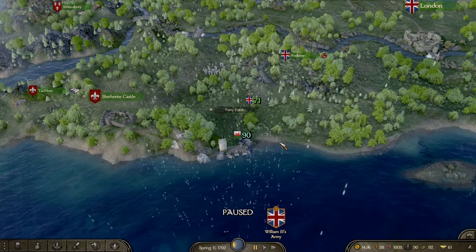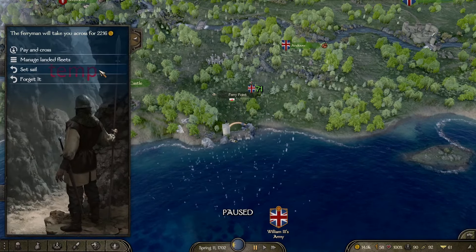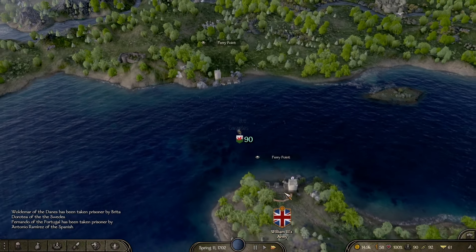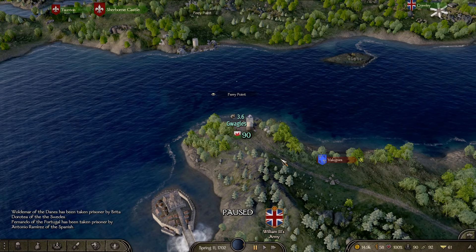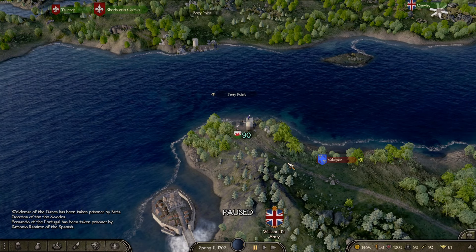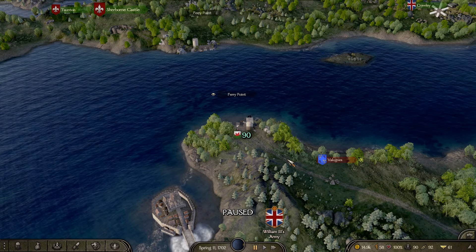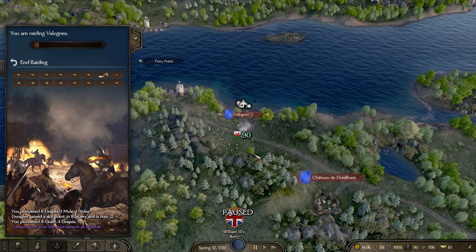Step one of the plan is complete — we have assembled the army. It is time to initiate step two and sail across. Step two was a bit quicker than expected. So step three is to pillage and burn, and then step four — profit. We are in the middle of raiding our first French village.